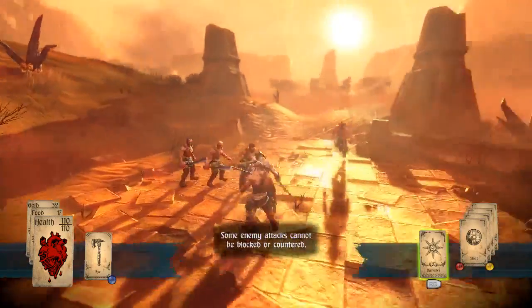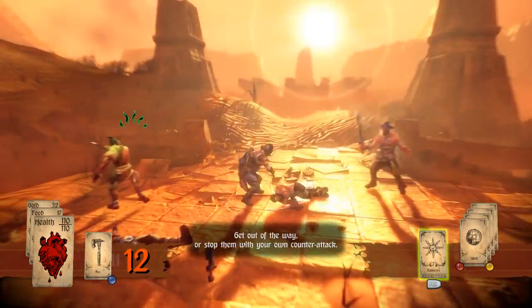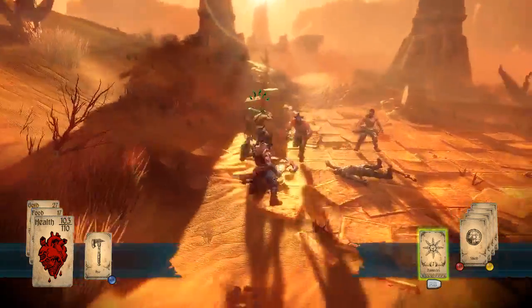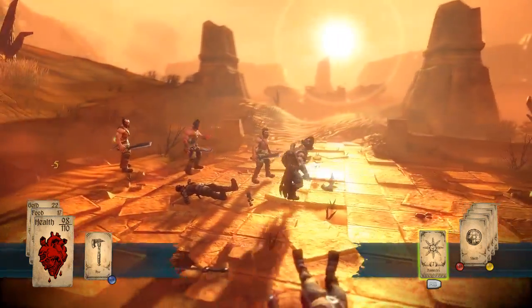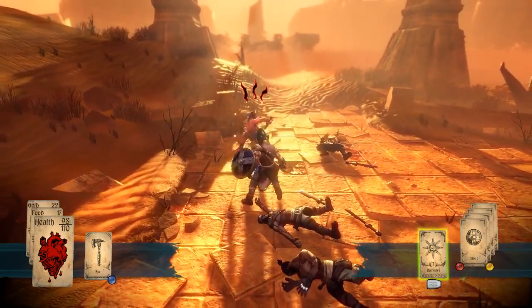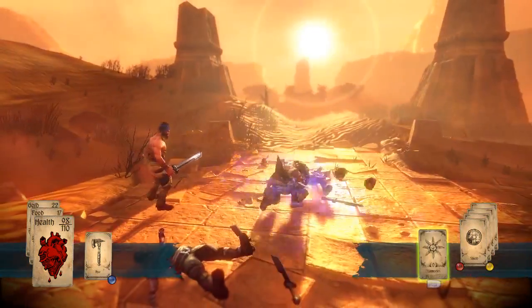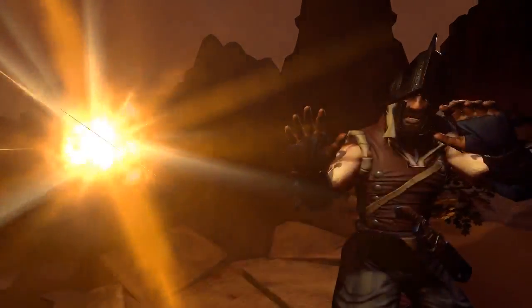We go right ahead into the Jack of Dust fight. I'm going to kill the minions first. A is the roll, not B. Roll away, wait for him to attack, use the Damocles — and he's dead.